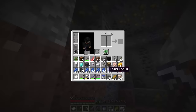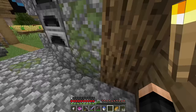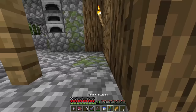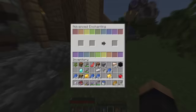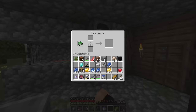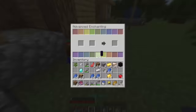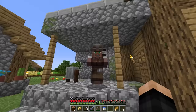We have too much lapis! I give it all to the blacksmith and we get a Knockback Tank book applied to a golden helmet. He also gave us a new anvil — the Rainbow Enchant Anvil! This is for advanced enchanting. We cook the gold, grab the helmet, and add the book. There it is: Knockback 10 golden helmet!